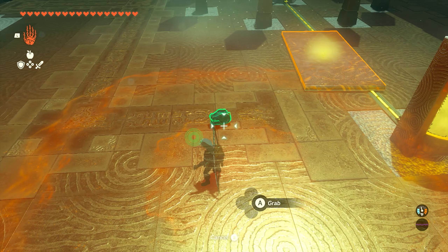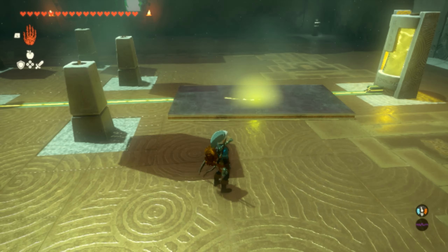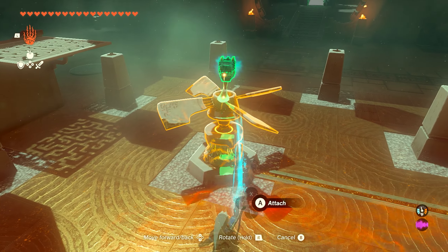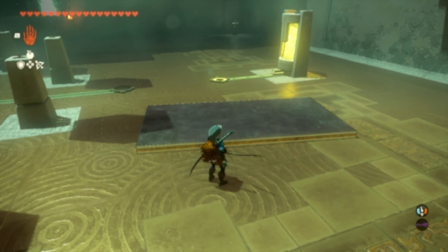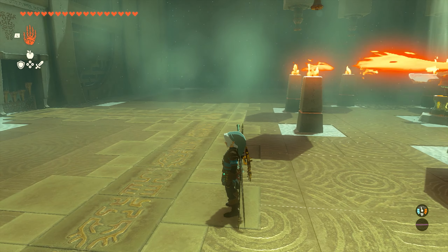We're going to put the fire emitter on the fan in the middle so that we can light the candles. But before we do, we need to stop the fan, so we'll go ahead and grab the plate and remove that. Then pick up the fire emitter and place that right on top of the fan. And once that's in place, we're going to shoot it with an arrow so that it turns on. Then we can get the electricity to go back and it'll be able to light all the candles.